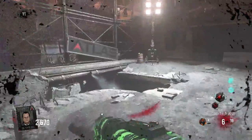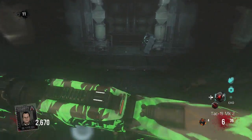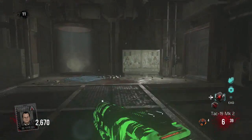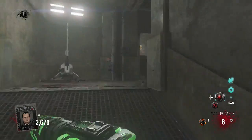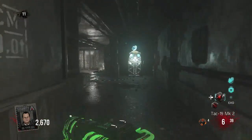Then you have to go all the way through the sewers to Exo Reload. It's kind of a long little distance through the sewers. You go into this room and past the room to the right, and you'll find Exo Reload right there.